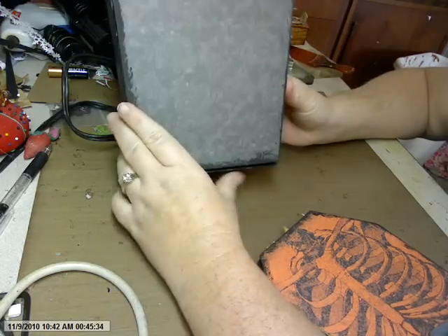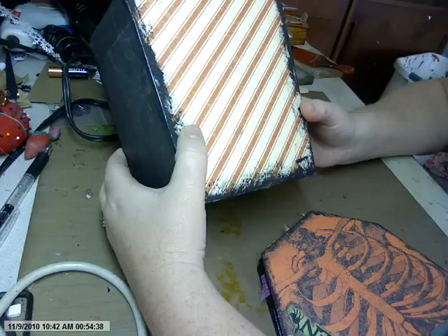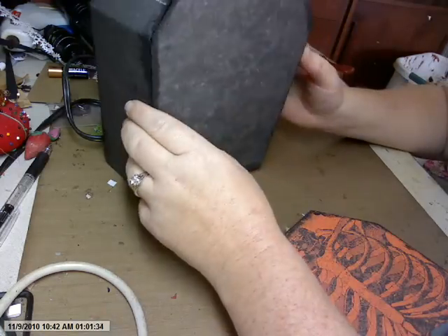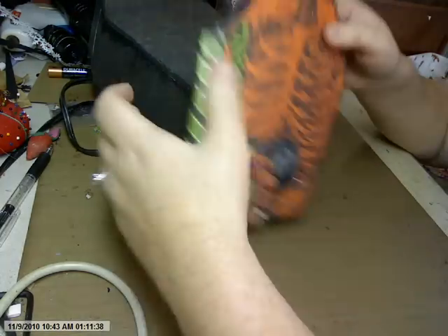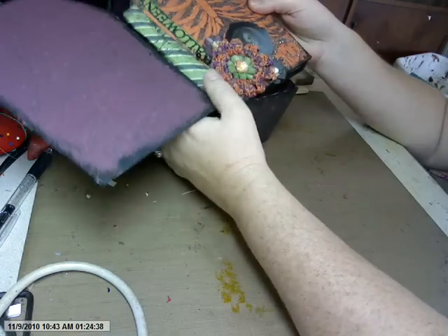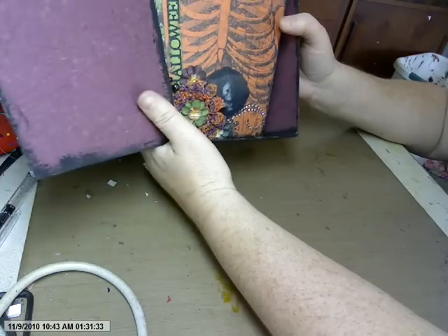One of my Halloween minis started with the idea of this coffin box. I made this coffin box and it's really kind of cute. By the way, this is the Recollections paper stack — I had purchased the 8x8 version of that. I made this coffin box and I wanted to make a mini to go in it. So I cut out the boards. I don't know what I was thinking, binding it with just folded paper, because it's so darn skinny that it doesn't really fit the box very well. I guess I'm just going to have to live with that.